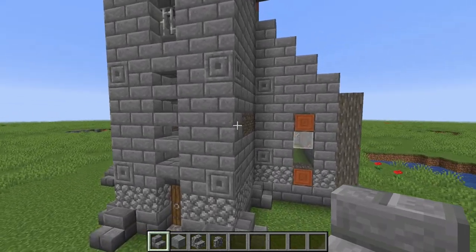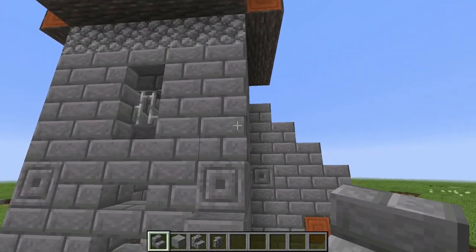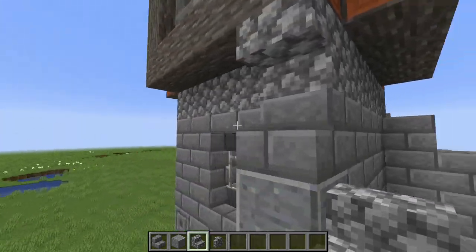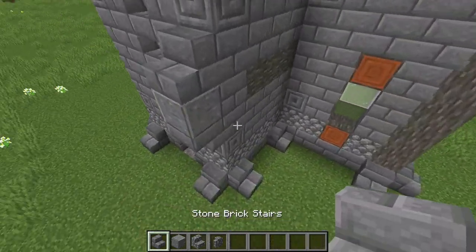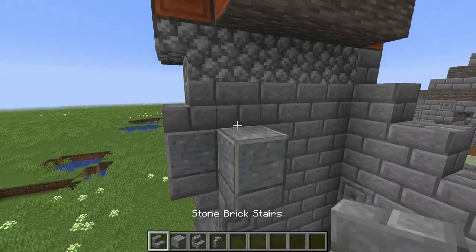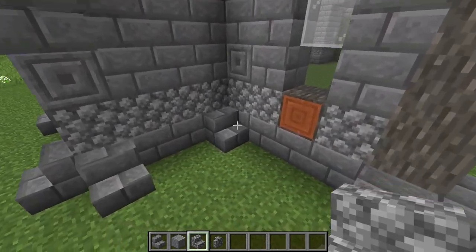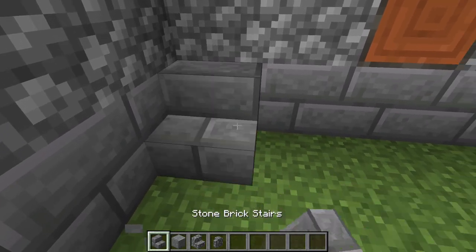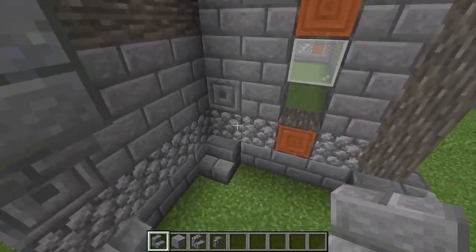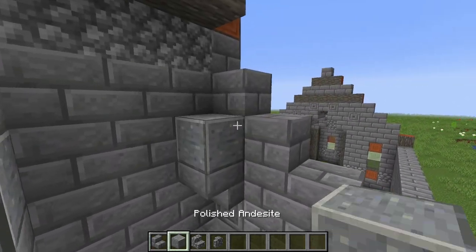The second detailing step is adding stairs combined with polished andesite on top of the tower. Place a stair, then polished andesite, then another stair. Repeat on each corner. On the back corner: above add upside-down polished andesite, normal polished andesite, then cobblestone stairs. In the inside corner it's a bit different — one stair, then upside-down polished andesite, normal polished andesite, and a stair. Then above the chiseled block: upside-down stair, polished andesite, and we stop there because the roof goes here.